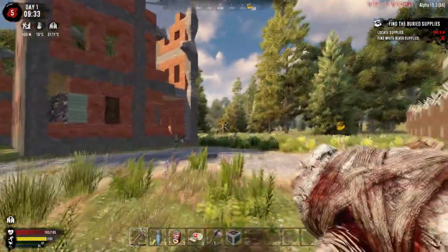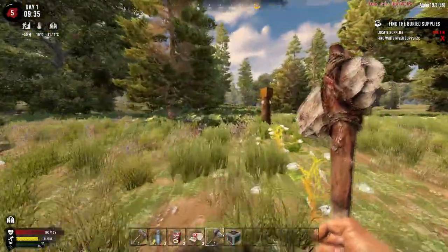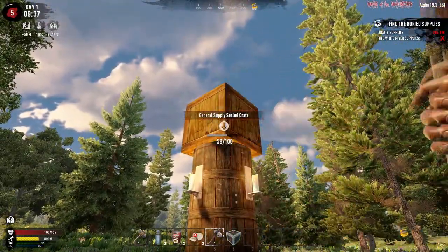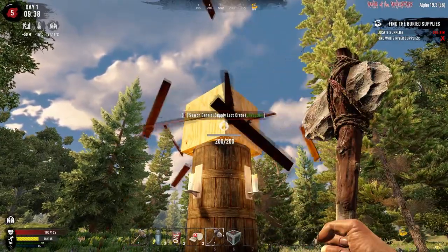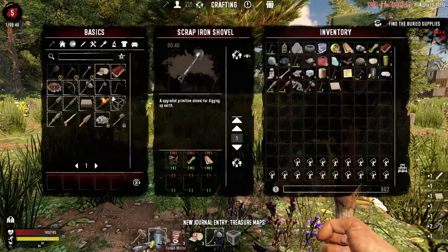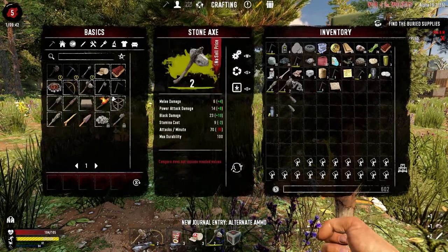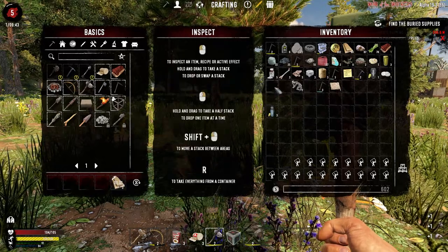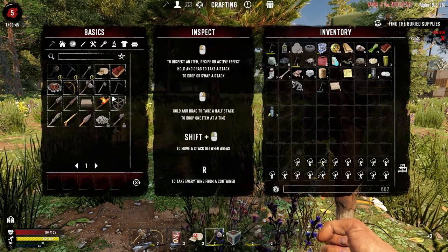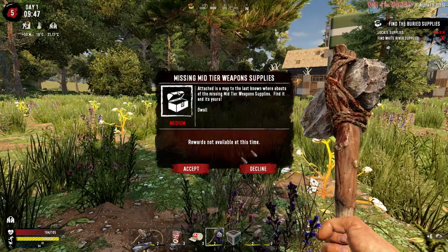I see the box up there, let's get that one and then go get ourselves the buried supplies. General supplies - would have been nicer if it were a weapons crate. We can replace this and scrap it. Look at that, we already have a stone shovel - don't even have to make it. We also have a scrap iron pickaxe which is better, so let's scrap the duplicates and read the treasure map - weapon supplies.